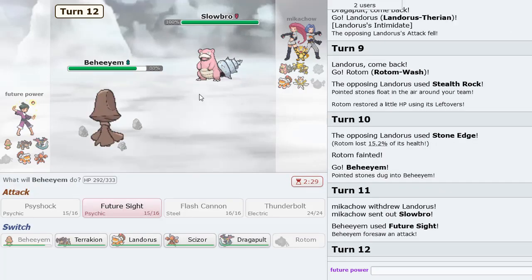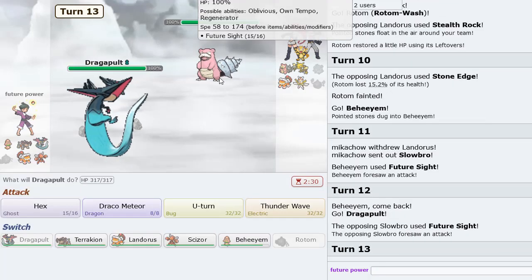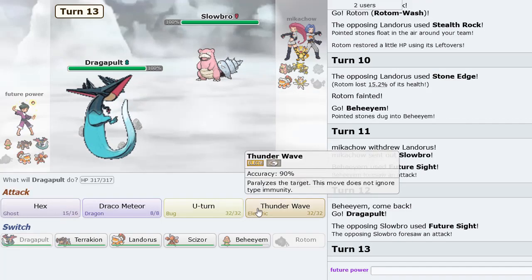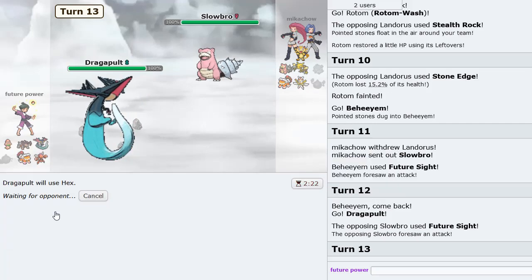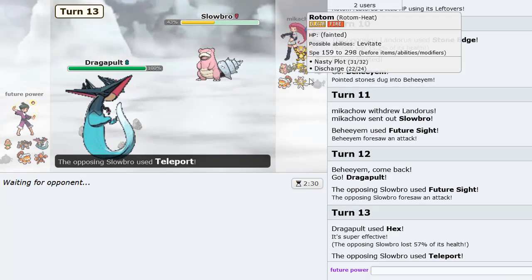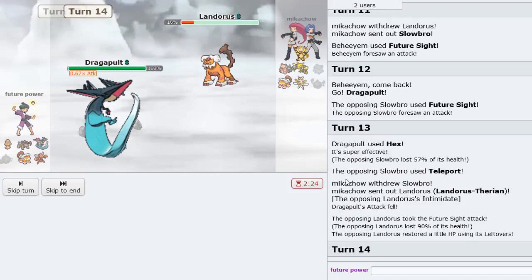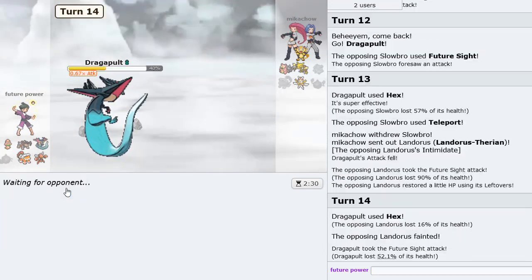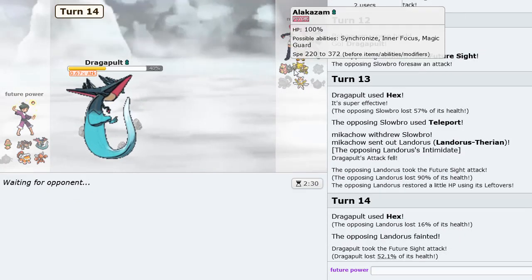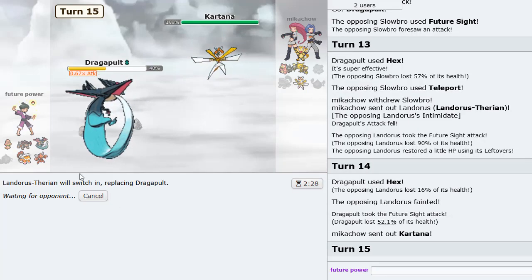Let me drop a Future Sight here. We're going to go Dragapult here to threaten this thing, so he's going to get Future Sighted himself. Future Sight comes out on the next turn - we get some big damage off here. He teleports out. Into who? Landorus. Let's see how much this does. Look at that clean damage - 90% to Landorus from Future Sight? Goodbye. Took some damage myself, but getting their Landorus is pretty good. Just a little taste of the Future Sight right there.